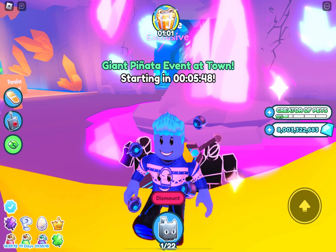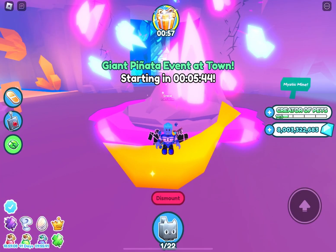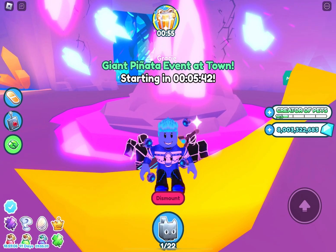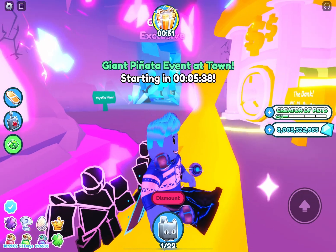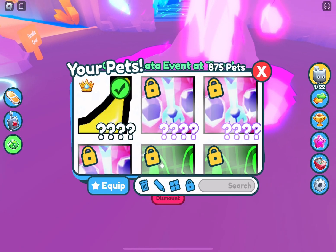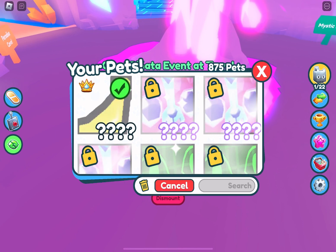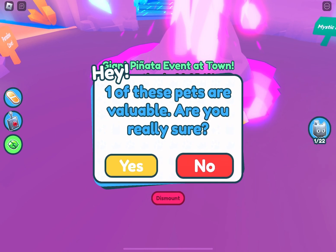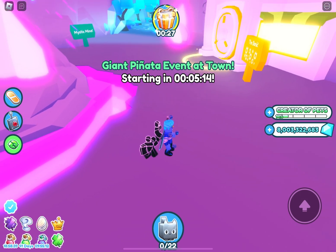When you equip the shoulder pet, it gives you the Titanic Banana. The shoulder pet has a lot of code linked with the game. You can't get rid of it unless you take off the shoulder pet or trade it. You can delete it and it gives it back — you can keep deleting it and it still gives it back.